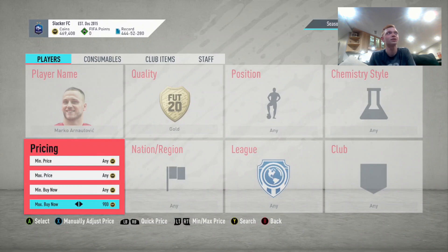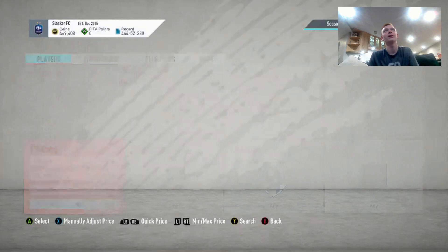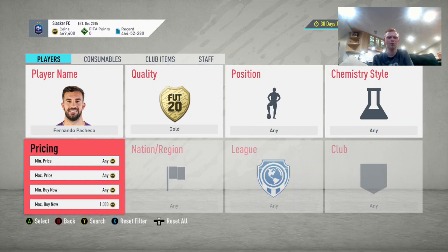Guys like Marco Arnautovic, Pacheco — 82-rated. Their buy now is about 1,000 coins. You're going to be able to get them on bid for 900 easy. What our idea here is: we're going to be selling to lazy buyers. These are people with a ton of coins that don't really look for the lowest price. They'll compare prices and just buy one that looks close enough. We're going to take advantage of those people with this method.